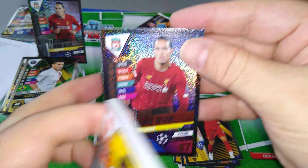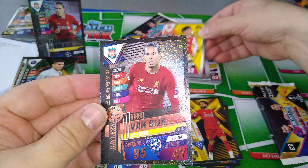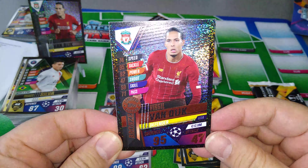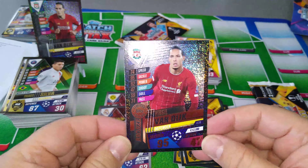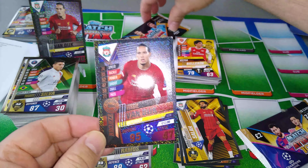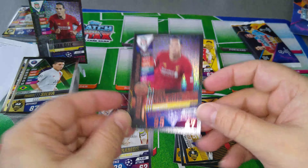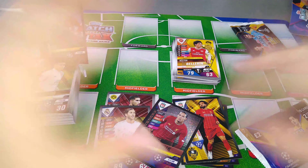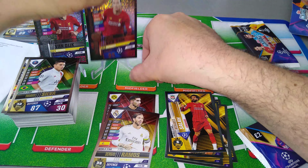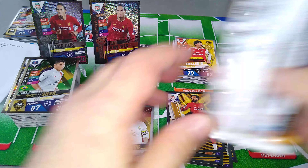Boom! We pulled a Van Dijk from a lucky packet! Ho ho, get in! I didn't see that one coming, guys — look at that. Virgil Van Dijk, bronze limited edition in a lucky pack. We still have one more left and we still got the limited edition. Ho ho! Hot hands — it burns! All right, let's put him here. Now let's do the Holy Trinity — let's get the third one.